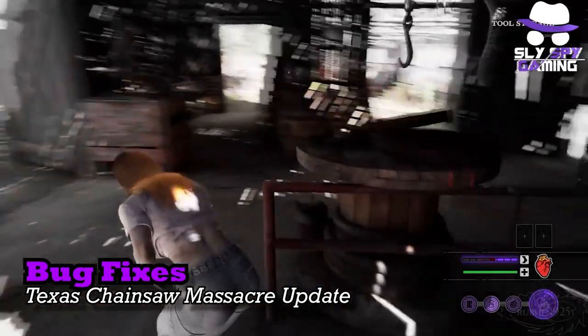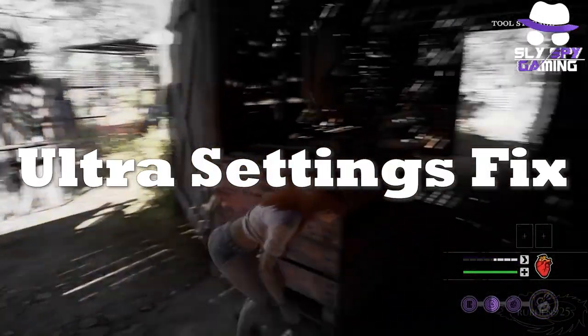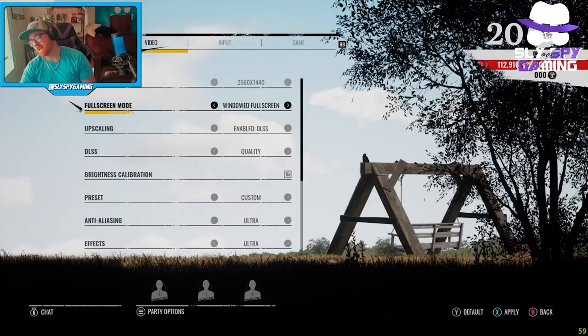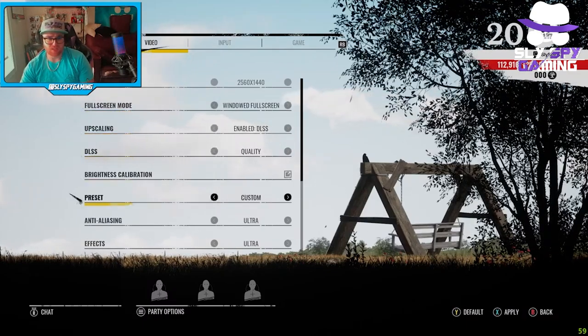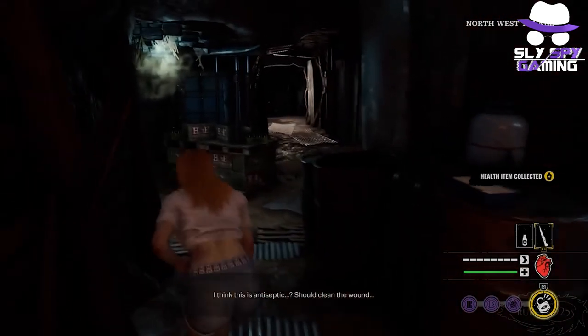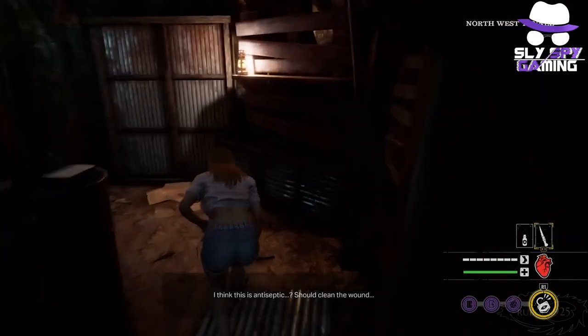First up, for all you hardcore PC gamers out there pushing your hardware to the limits, this new update implements a fix that will have your game running smooth as butter. Apparently since release there have been some stuttering issues for those running the game on ultra graphics settings, however the newest update has fixed this issue so you should experience a much smoother yet equally terrifying experience.